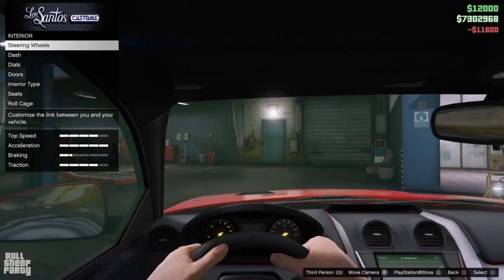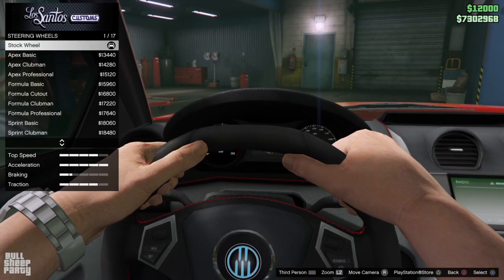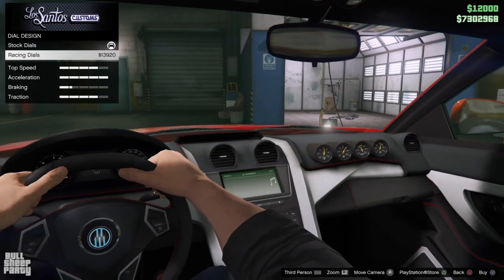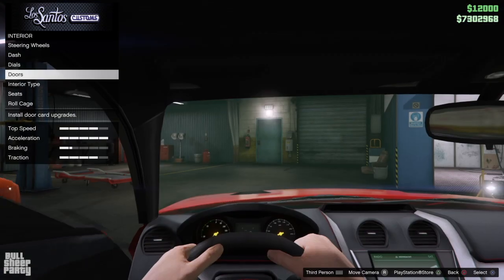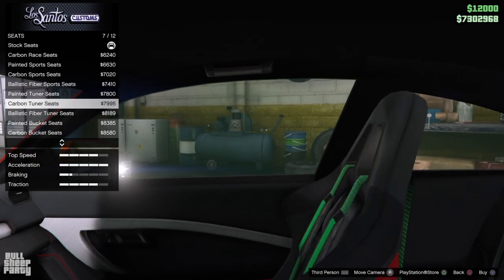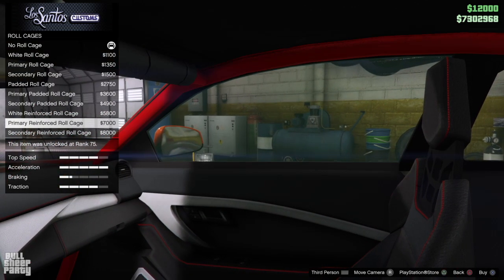We shimmy our way to the interior of the vehicle. As you can see, you can change the steering wheel — those are the same for every vehicle from the DLC. You can change the look of the dash, put extra dials on, change the door panel, change the interior, and put on different seats — those seats are also the same for every DLC vehicle. And if you really want to ruin your vehicle, just put a roll cage in it.